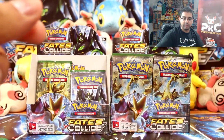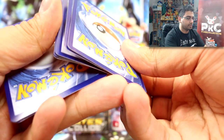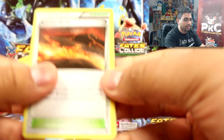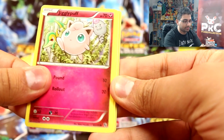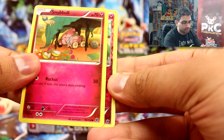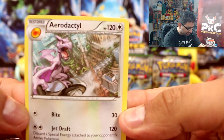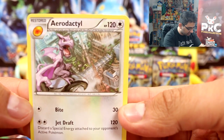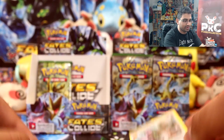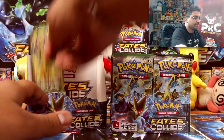Zygarde. I haven't got a secret rare in this box actually. We got scorched earth, old amber, Aerodactyl, Wormadam, Jigglypuff, Riolu, Diglett, Snubbull, Minccino, Mr. Mime reverse, and an Aerodactyl — that is nice, I really like this artwork. It's my favourite now!